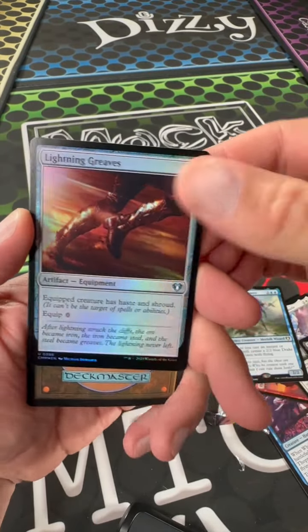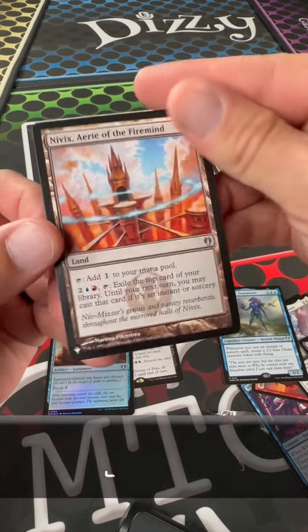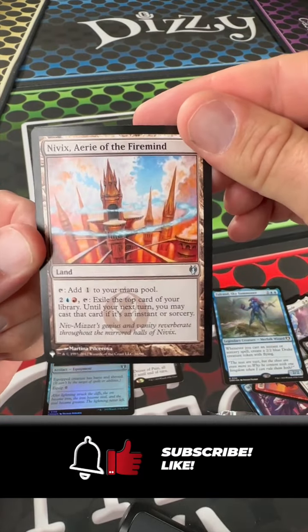Foil Lightning Greaves — that's not too bad. And a Nivix, Aerie of the Firemind.